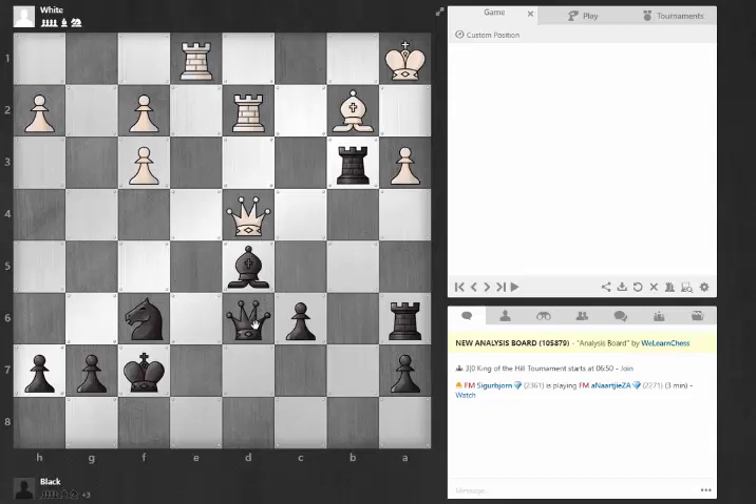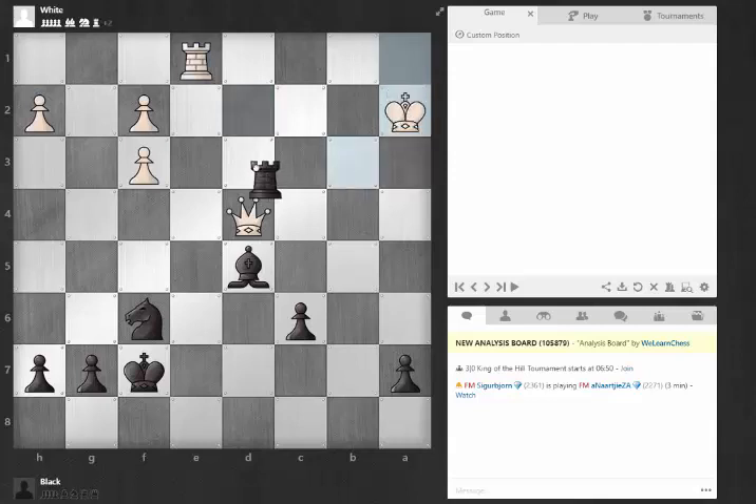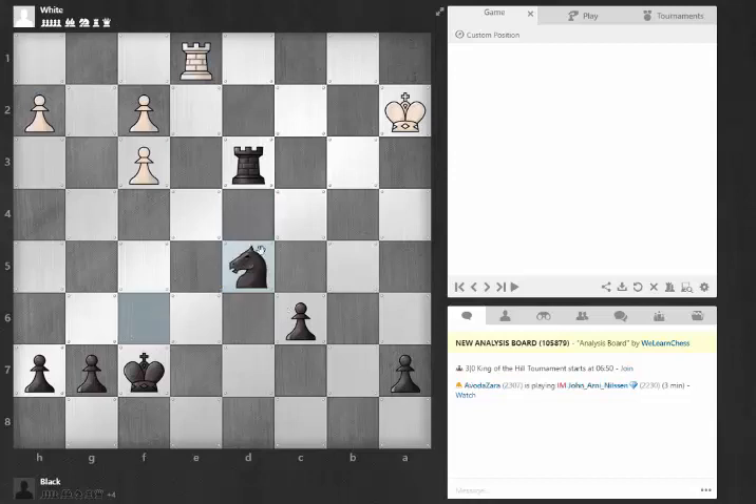Perhaps the more fun way to continue would be to sacrifice the queen immediately — takes, takes — and then the only move to stop the check would be to block. And then there's a nice continuation with takes, and after the king takes, getting this discovered check on the king, taking advantage of those weak light squares we mentioned. White probably has nothing better than to take this piece, and then black could take back either way. I think the computer wanted to take with this, but it probably doesn't matter at this point. At this point I'm sure the opponent, if he hadn't already resigned, he would.